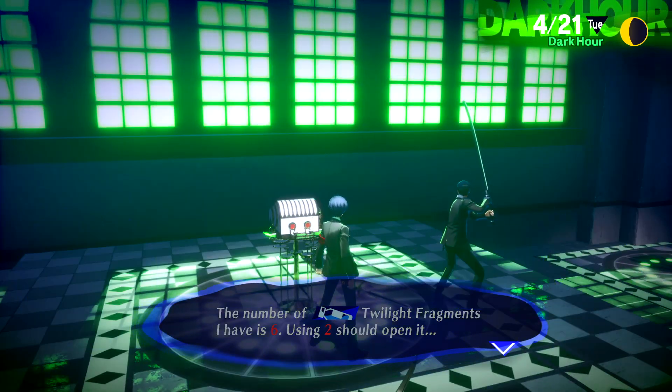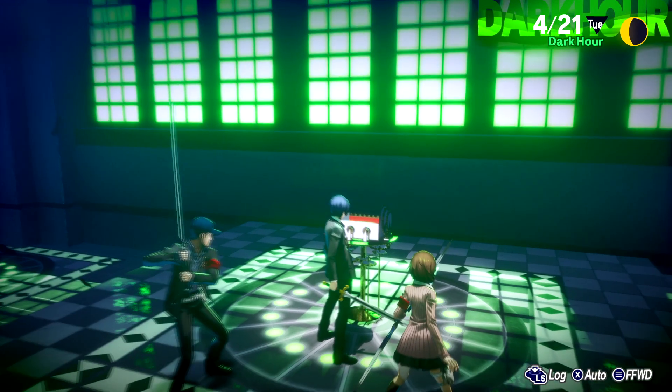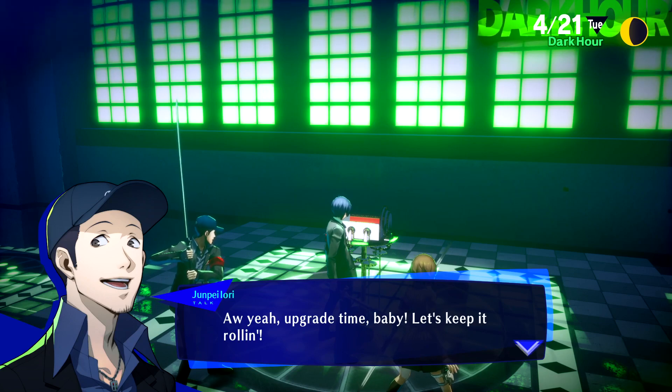Hell yeah — let's check it out, Junpei. Open up this one right here and we get a Hothead Shirt. Hey, sick armor! I think it'd bring out my inner charm. Yeah, sure — let's give it to Junpei. We could also equip it on ourselves.